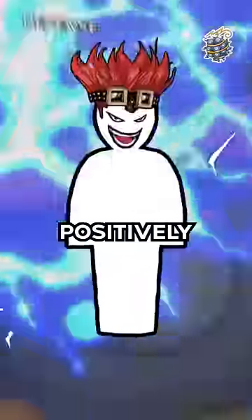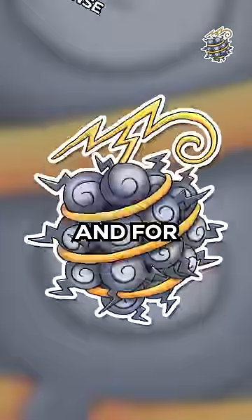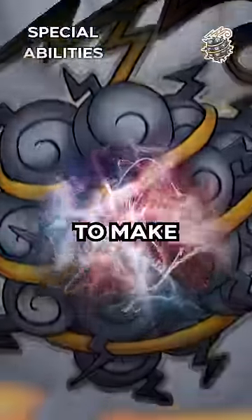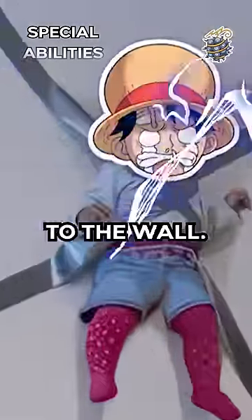In terms of defense, you can build positively impressive armor to protect yourself — 20 points. And for special abilities, this fruit has the potential to make anything magnetic, so you can stick your annoying little sibling to the wall. 18 points.